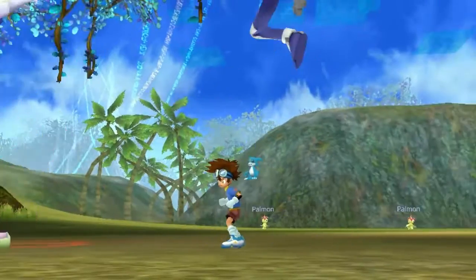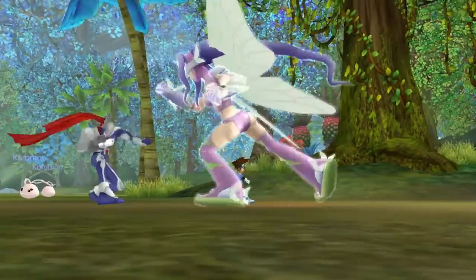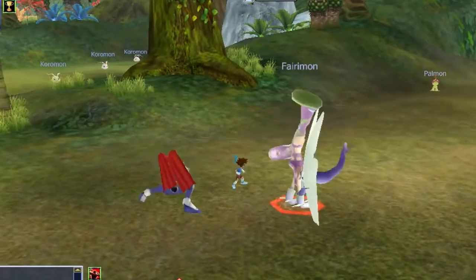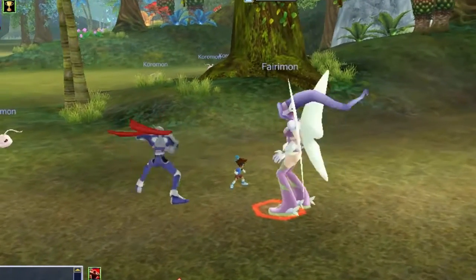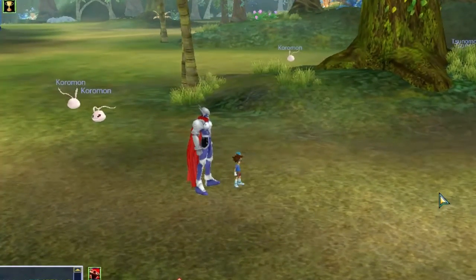I don't know what happened but my game bugged and I summoned just one card of Kazemon but two Kazemon appeared. It's just a bug — usually only one appears — but I got two from one card. Only one of them gave me the Spirit of Wind H item.